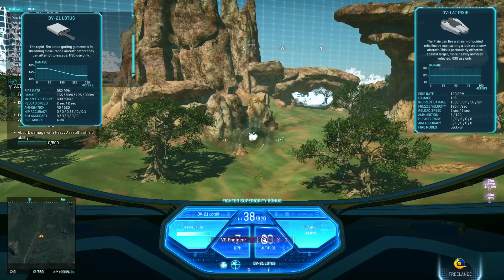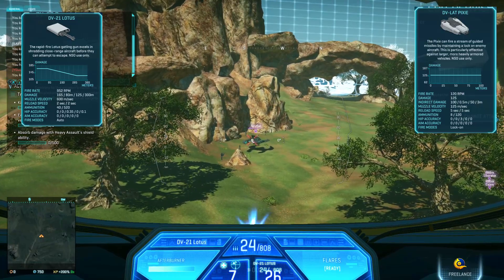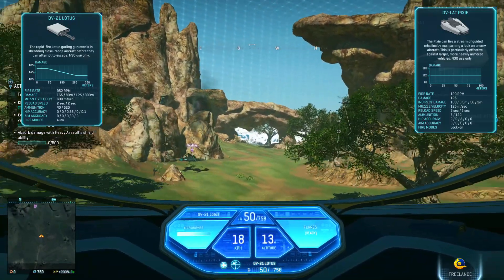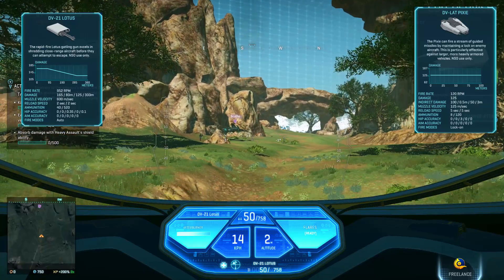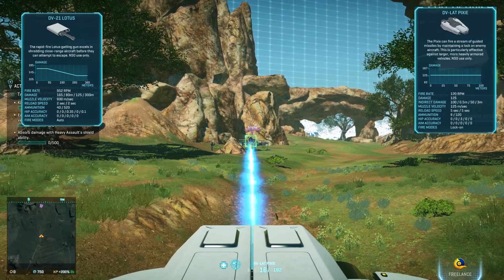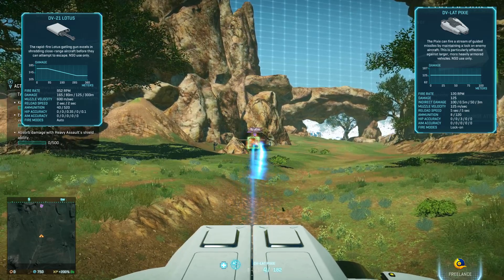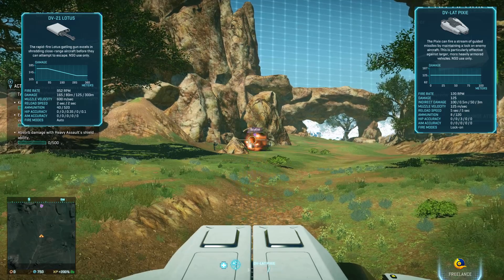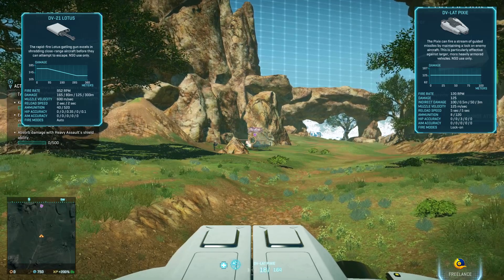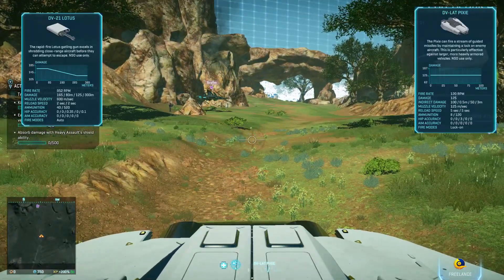Maybe it's just me that sucks, but one magazine for a kill on an unmoving target that's not fighting back. Let's try the secondary gun — it's a lock-on weapon so I think this will be cool. Can we kill it in one magazine? No. It takes 19 bullets to kill a Scythe with the secondary gun.